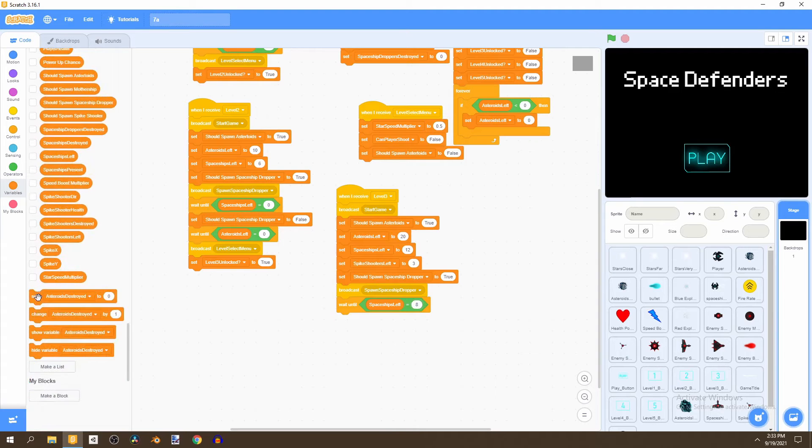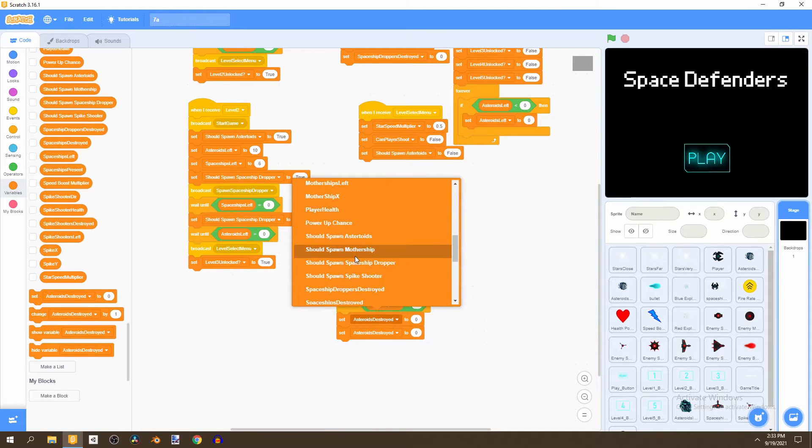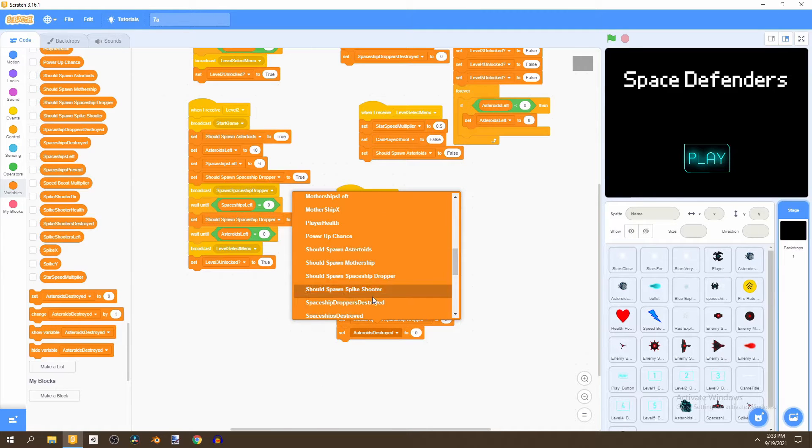Then we bring two set-variable blocks: set 'should spawn spaceship dropper' and 'should spawn spike shooter'. We set spaceship dropper to false and spike shooter to true.